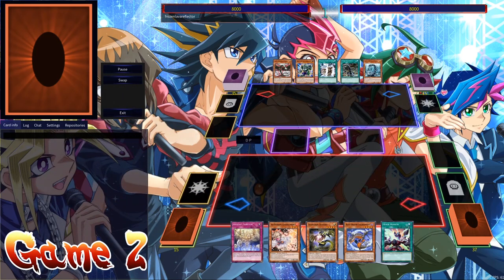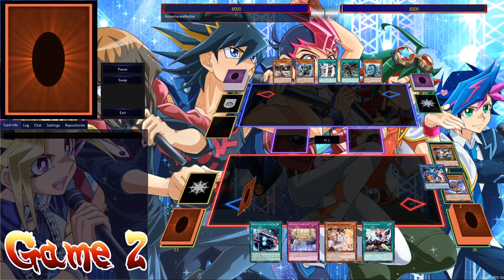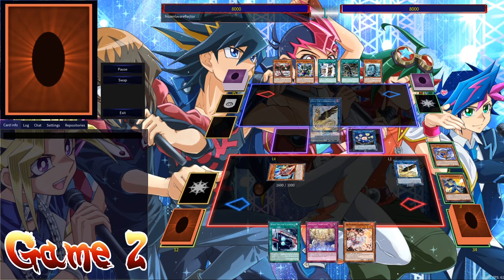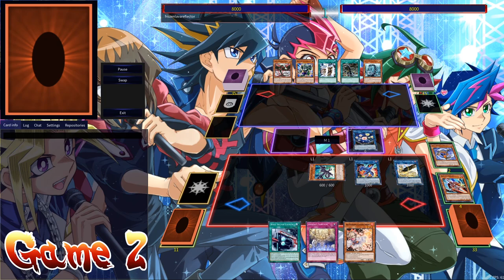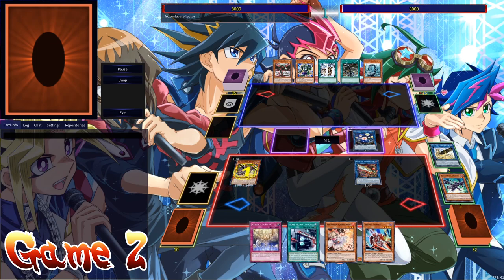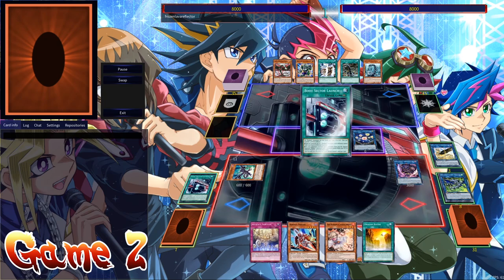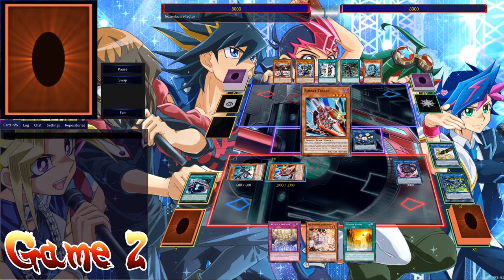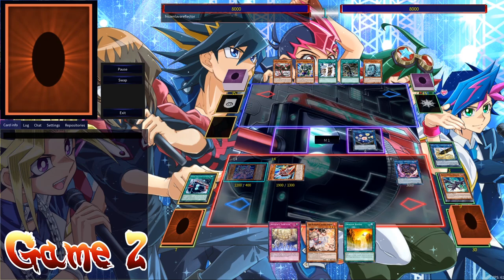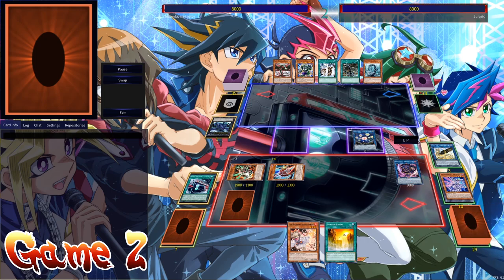On to game number two — normal summons the Striker to go into Striker Dragon, which searches out Boot Sector Launch. Collapse Serpent banishes the Dark from grave, going into Heavenly Spheres to search out Weapon Burster. LP brings out Black Metal Dragon from the deck, then he links it away to search out Darkest Metal Dragon. He summons Dr. Red by banishing LP and links them away for Delingeris. Pizzi brings back the Red MD which summons back that Metal Dragon — this was the pre-errata TCG Dr. Red, so he's able to use his effect more than once.